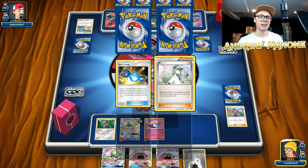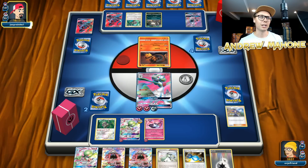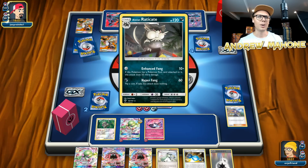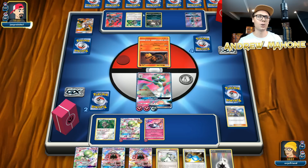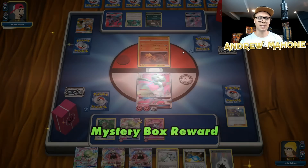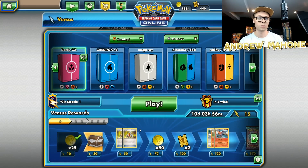Pretty much got this game in the bag — I don't think there's anything my opponent could do. I was able to stop them right at two prizes, so they were never able to ramp up Salazzle GX's Diabolical Claws. If they had taken just one or two more prizes, that Diabolical Claws would have been doing a ton of damage. Raticate, Alolan Raticate, is not the best backup attacker — but I get the synergy: it's a free attack, so since Salazzle GX takes two manual attachments, they can attack with Raticate while building up Salazzle GX. Ace Rolla was an absolute all-star there — totally insane card. I was sleeping on it originally and hadn't included it in my first draft of my Gardevoir GX deck, but Ace Rolla is absolutely a must-have in these lists.